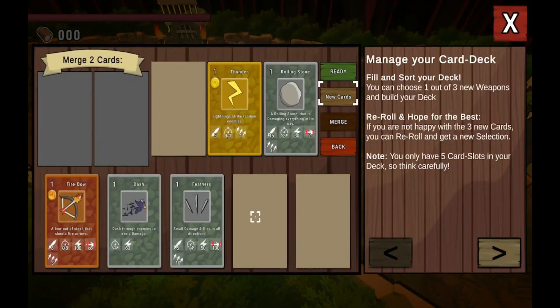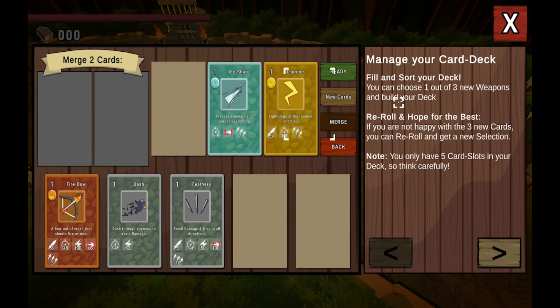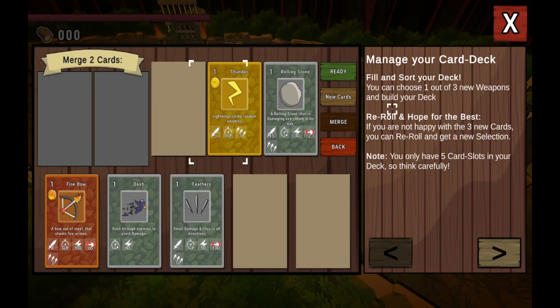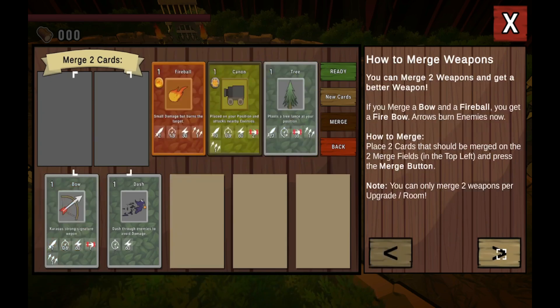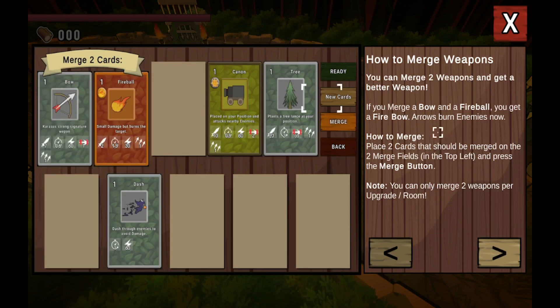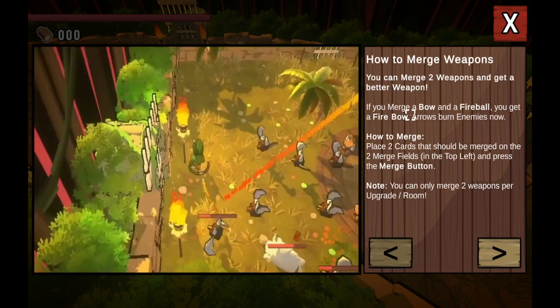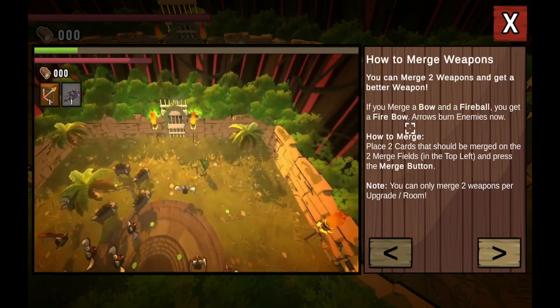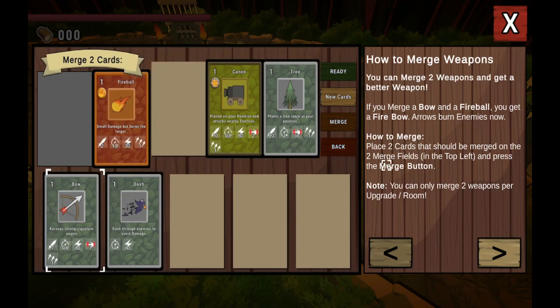Merge two cards — manage your card deck, fill and sort your deck. You can choose one of three new weapons. You only have five card slots in your deck, so think carefully. So we can merge cards and make our own builds. You can merge two weapons and get a better weapon. Merge a bow and a fireball — you get a fireball bow. Arrows burn enemies now. That's a neat system.